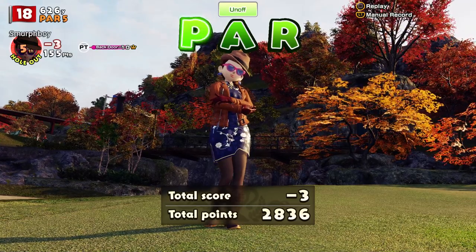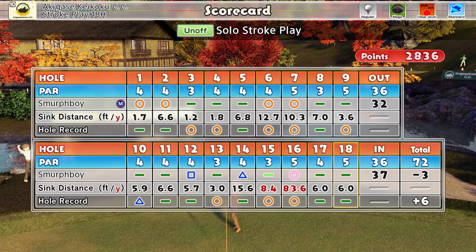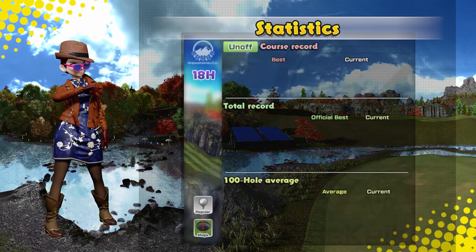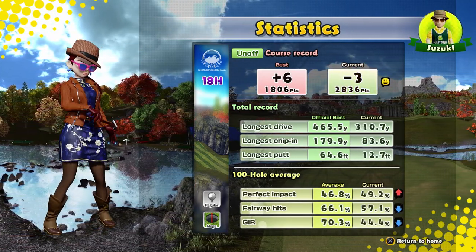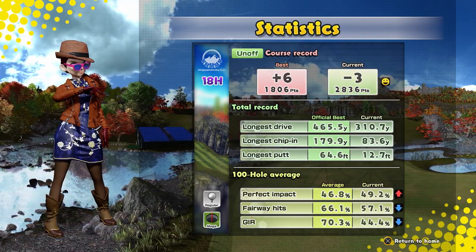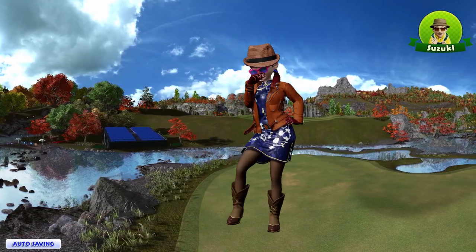Nine shots better — only one real disaster of a hole. That's such a better scorecard, and the chipping eagle really helped. We've got 50% of the fairways, just under half the greens — that's a good score, I'm pleased with it. I hope you enjoyed that — if you did, please like, share and subscribe, leave me a comment, and I'll see you next time for a bit more of Everybody's Golf.